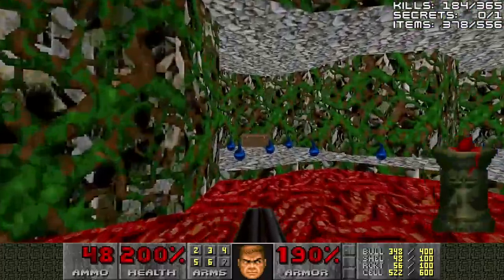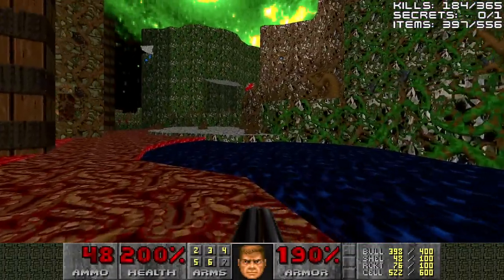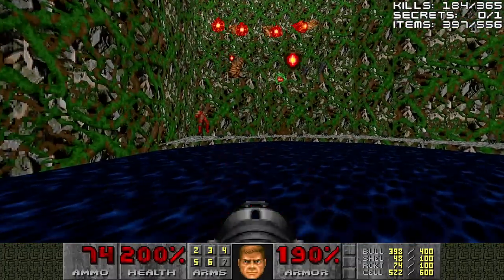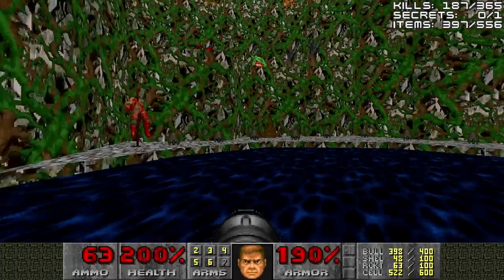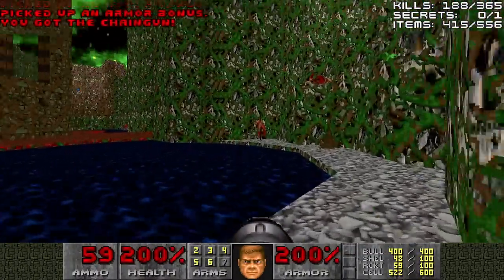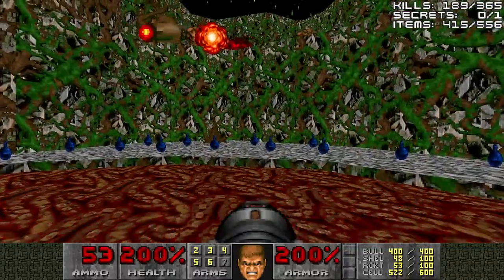All the mancubi need to die. I believe there's no other way to reach them, so you literally have to snipe them from below. Grab the armor bonuses and a random chaingun just sitting there. Don't go inside the structure yet — that will cause a bunch of hitscanners to spawn, and we don't want that right now.